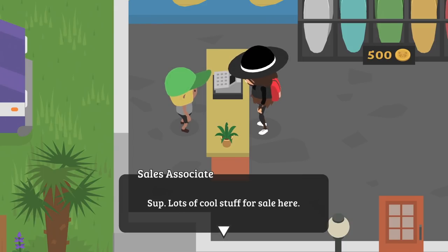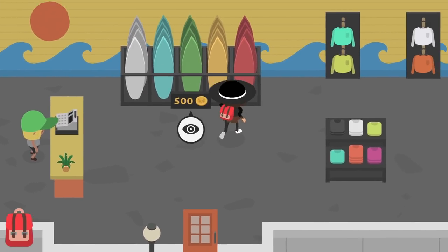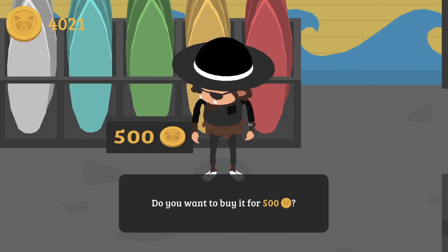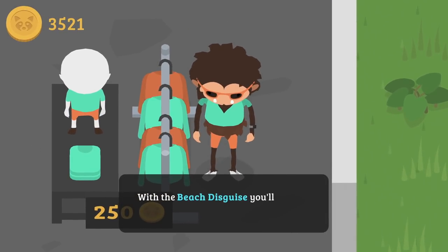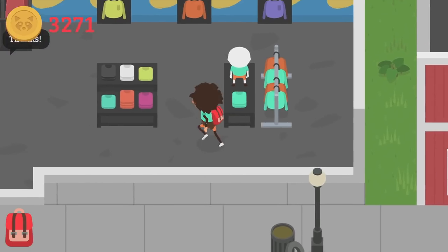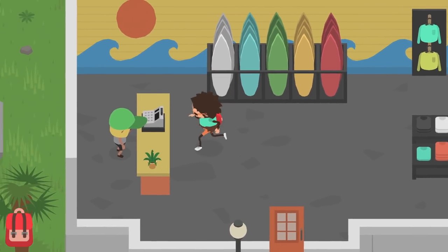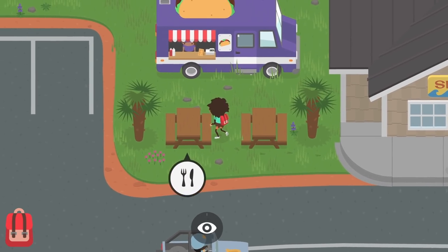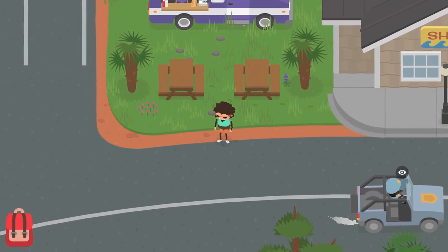The shopkeeper says 'Hey sup dudes, lots of cool stuff for sale here.' I see some boards — they cost 500 coins. With the surfboard, you can surf. I'll buy one. There's also the beach disguise for 250 coins — with the beach disguise you'll fit right in at the beach. Let me buy that too. We got ourselves a new disguise — this looks awesome! Unfortunately the ranger is still going to spot me even in this disguise. That's unfortunate.